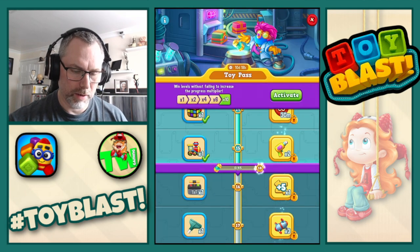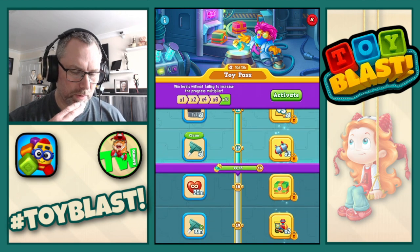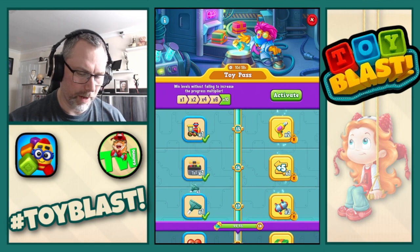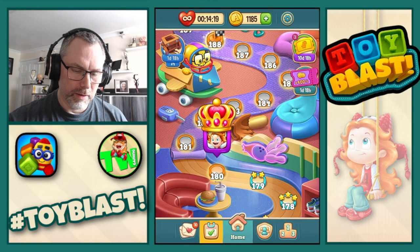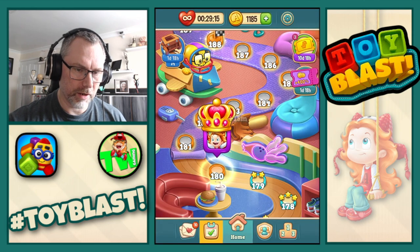What else have we got? Toy Pass, so we're going to get a few levels there — two levels — so we get a TNT and a Hoover. The Kart Race. So we'll start that, and we get 15 minutes of unlimited lives there as well.